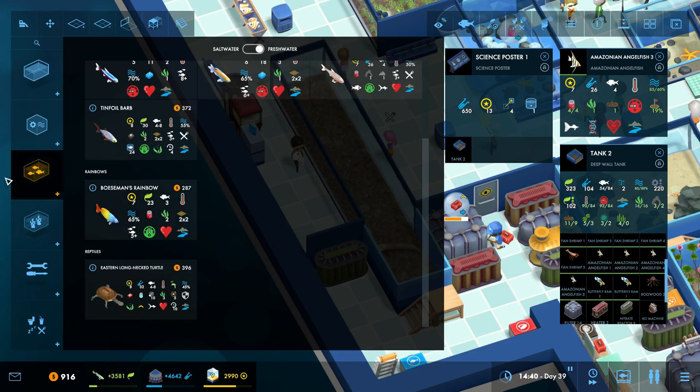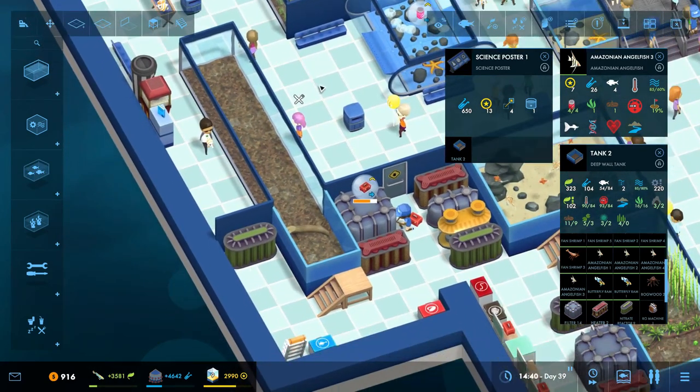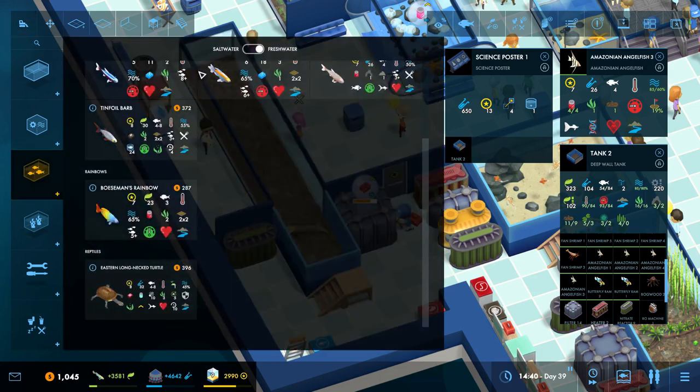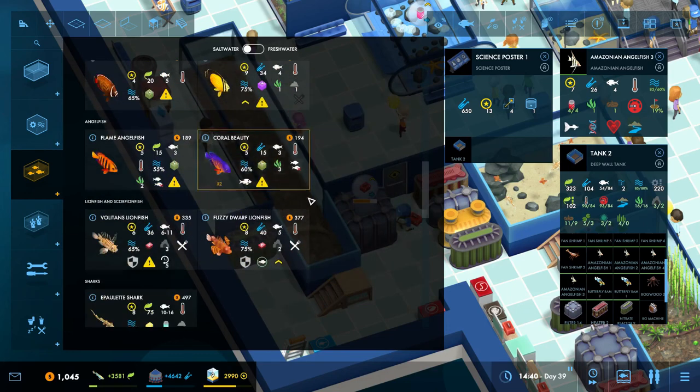We could go for these guys, or we could also make this a cold water tank. I think that's the correct answer. So we're going to sell you. Hopefully this knows to transfer back to salt water as soon as we put one of the saltwater fish back in it. They were a trade — the fish that I wanted to get in here.